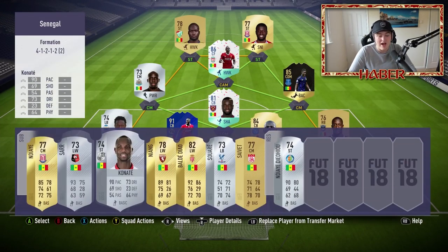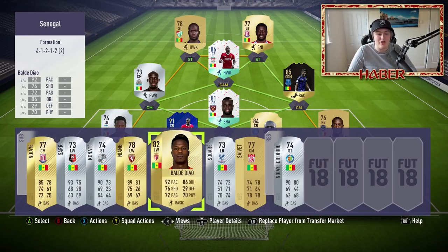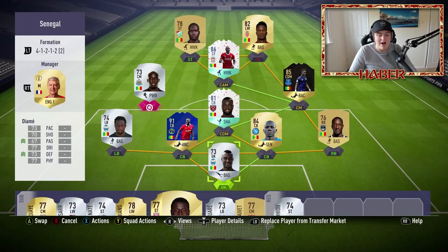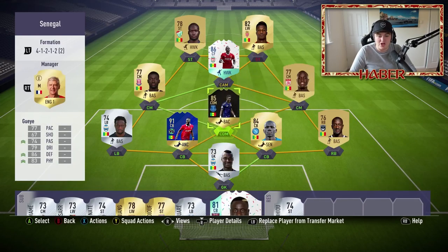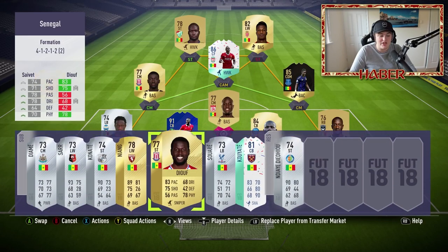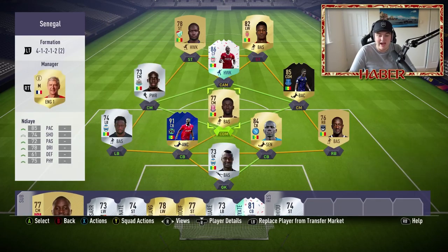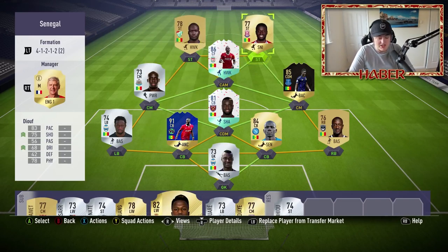On the bench we have Ndiayes, Saivet, and Baude Diao. The usual subs I'd make were bringing on Baude Diao as striker, bringing on Ndiayes, and bringing Saivet on for Kouyaté and switching things around or putting Kouyaté at CB. Those are the kind of changes I'd make in-game for this team. Hopefully this video was good for you guys - I'm going to post-comment over the gameplay now so you can get an idea of how the team played and how the games went. Make sure to check out OneFootball and I'll see you guys in the post-commentary.